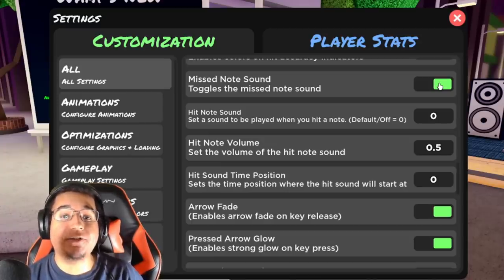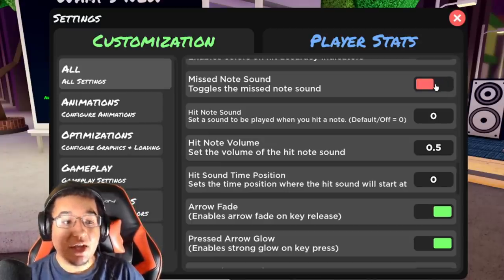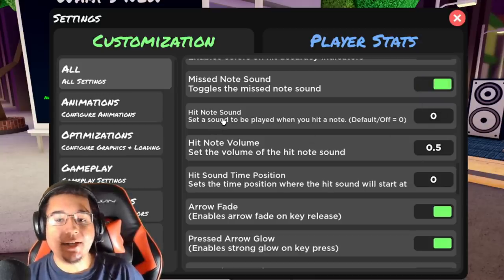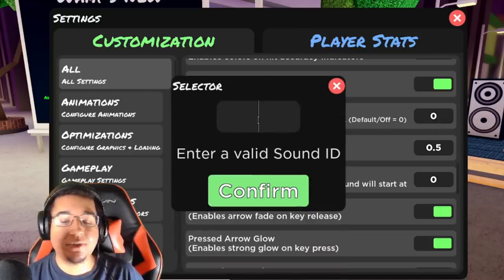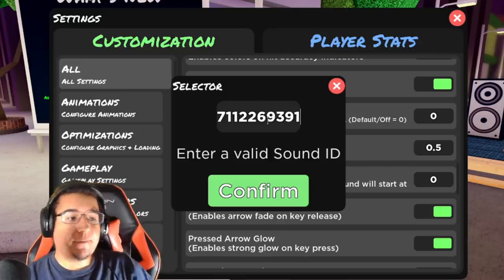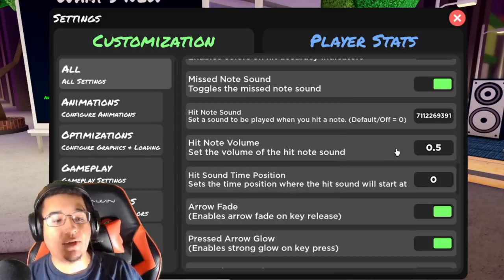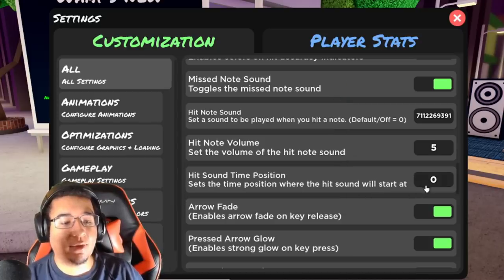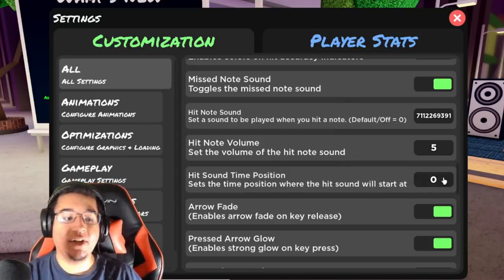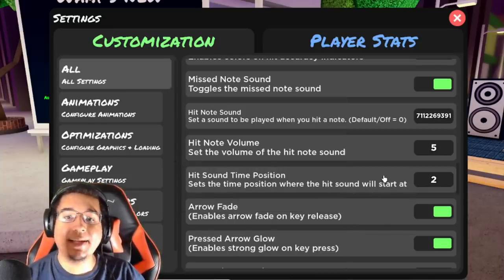You can now toggle the missed note sounds — if you don't want to hear those missing sounds whenever you miss a note, you can disable that now. There's also a custom hit note sound setting where you can use custom IDs to be played while you're playing a song. You can change the volume and also change the hit position, so if you have a delayed sound effect you can shift it to play a little earlier or later depending on your delay.